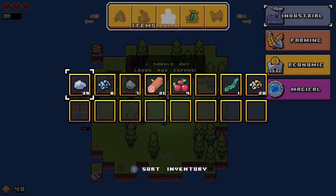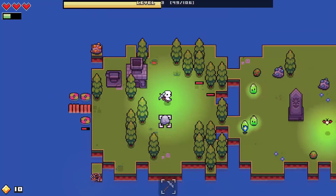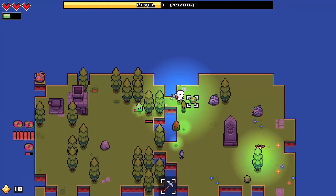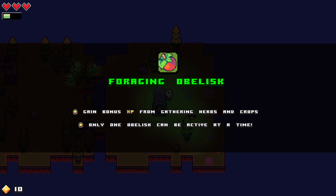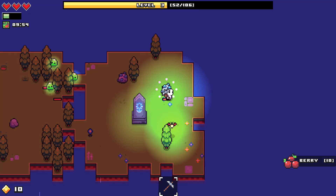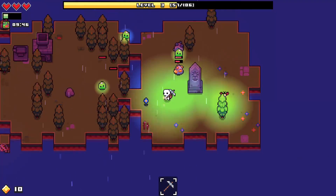I can only imagine we now have access to the economy tree. Buy land for 30. We have some dangerous lines — still don't have access to it yet. I'm gonna have a way to do damage I believe. You get stamina back over time, okay. Foraging obelisk: gain bonus experience from gathering herbs and crops — only one obelisk can be active at a time. Okay, every 10 minutes, do it!